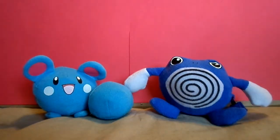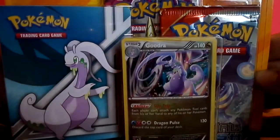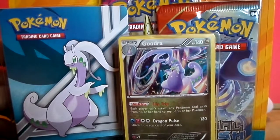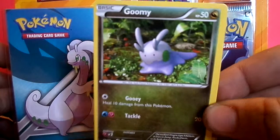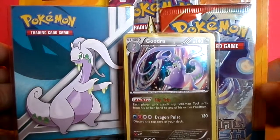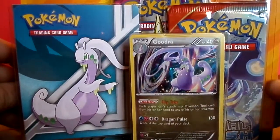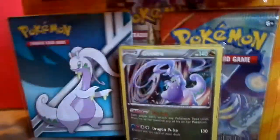Hey guys, Wolfgang here. So today we're going to be taking a look at this box set. It's got a Goodra in there, which is the evolved form of Gumi. Don't know what all we're going to find in here, but it's got a little booklet for keeping Pokemon cards and comes with a couple of booster packs. I picked this up at Walmart today. So let's just tear into this thing and see what we've got.